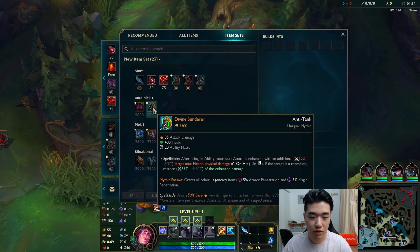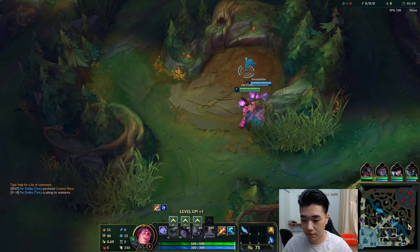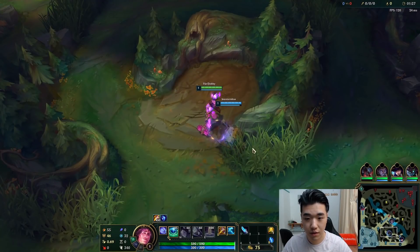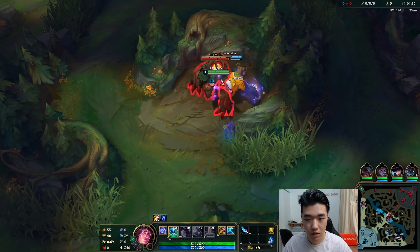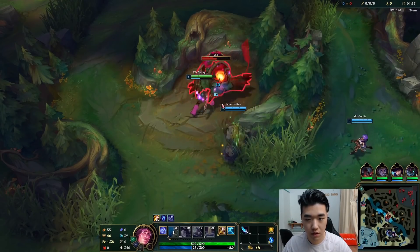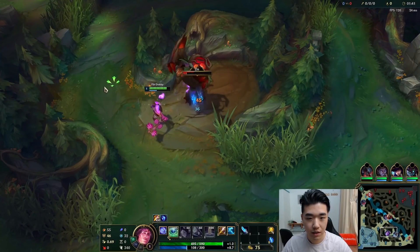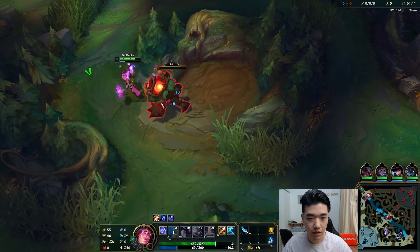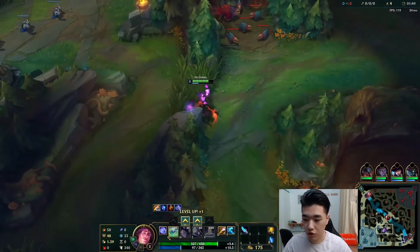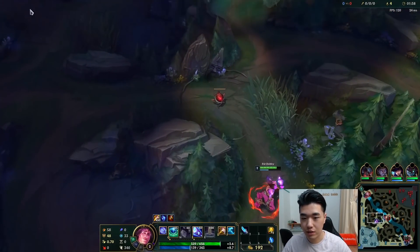But if you want to carry, you could go Divine Sundra. We're going for the Korean build so there's no Divine Sundra in this one. So we go red into blue and then we'll clear down into Raptors and then we grab a Scuttle. That way we'll have a decent time in the jungle. And if we start on topside, we just start blue.